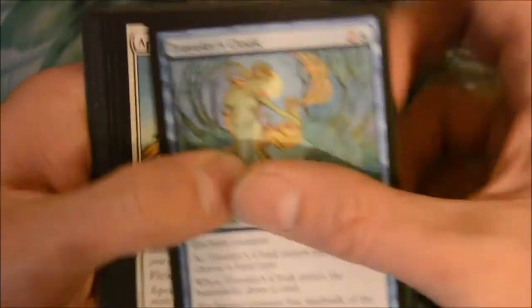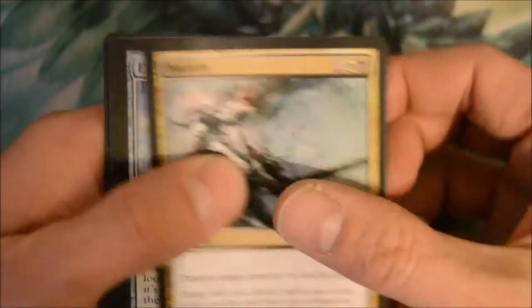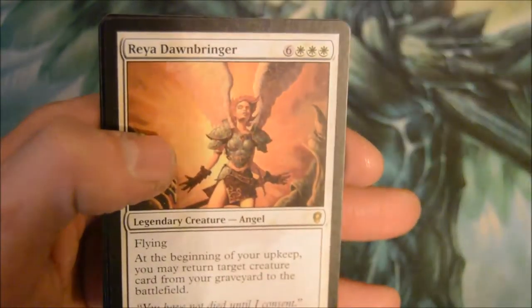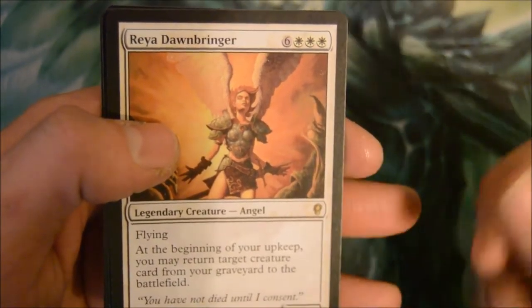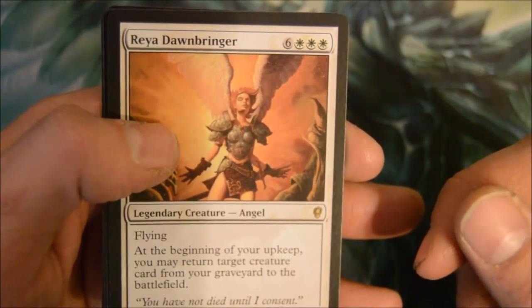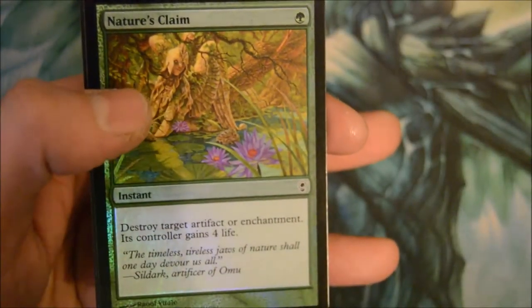Found the last pack of this row. Mortify, Explorer's Scope, Squirrel's Nest. Rare is Rune-Tail / Roon — nine-drop legendary angel; during your upkeep you may return target creature card from your graveyard to the battlefield. And a foil Nature's Claim. Cool.